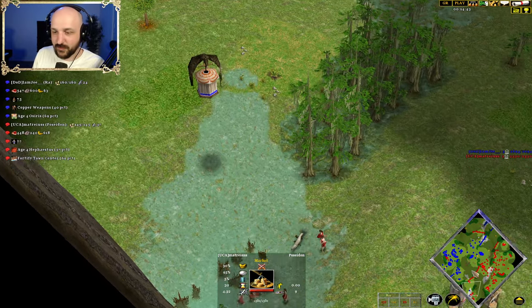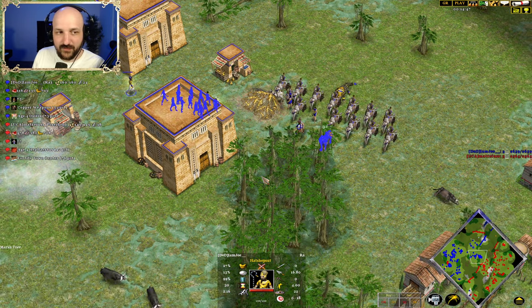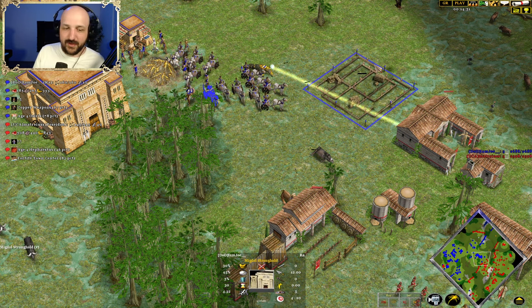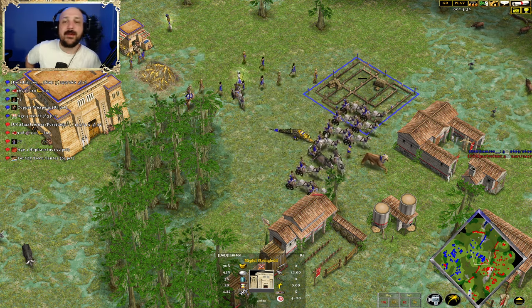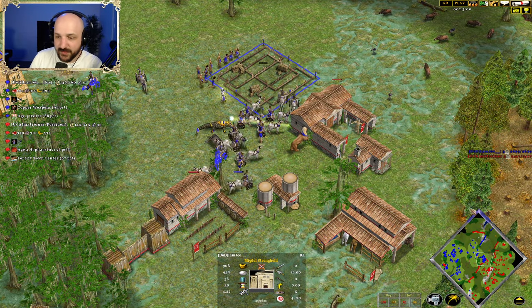Market in the corner. Hephaestus coming through. Fortified Town Centers also coming through. Osiris very, very close to finishing. And honestly, these sorts of Osiris timings — all that matters with them is keeping the Son of Osiris alive, keeping the Son of Osiris doing damage.